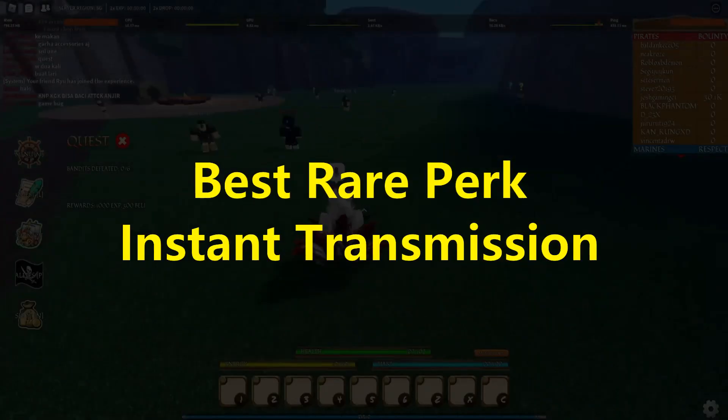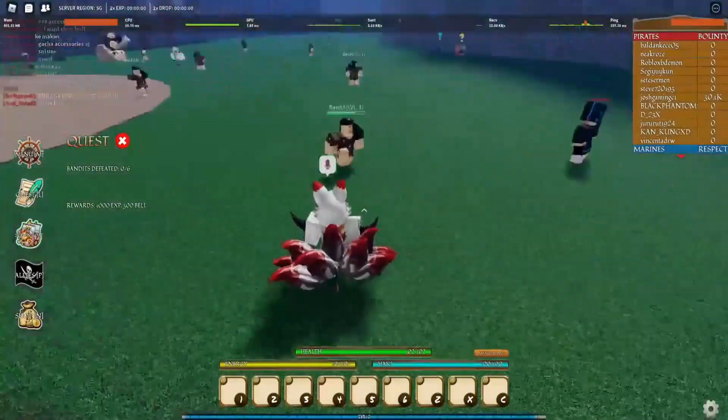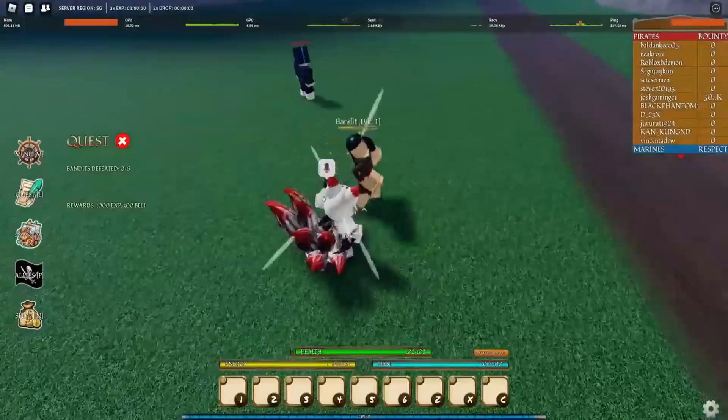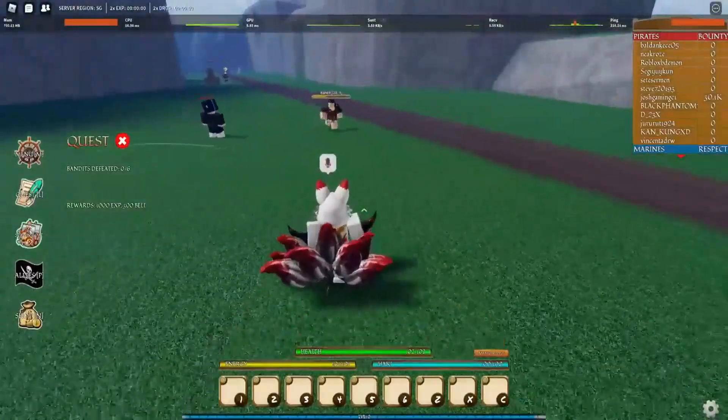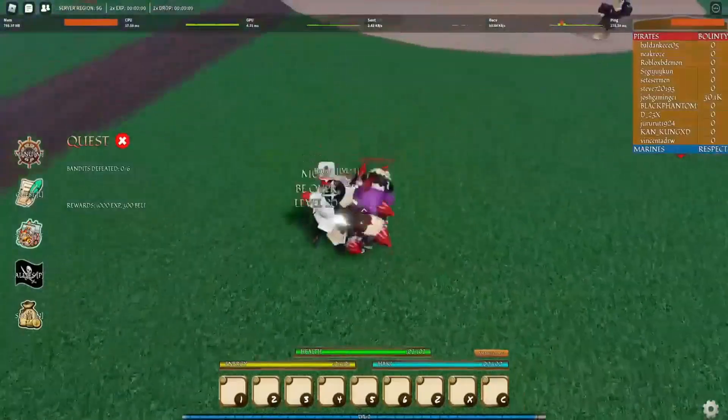Best Rare Perk: Instant Transmission. When you are gaining rare perks, you may no longer need the buffs that come with extra health. Instead, you may want extra skills in your fights to train. With Instant Transmission, you can enjoy the added range and reduced cooldown time.